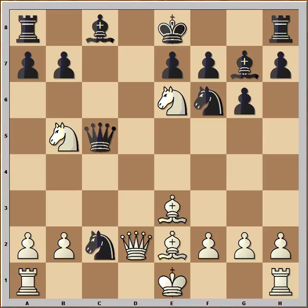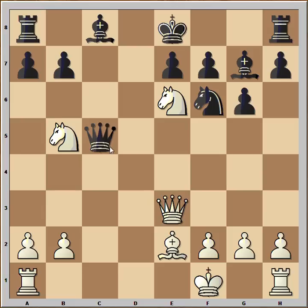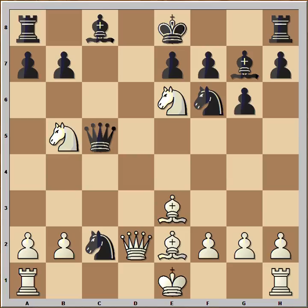It is white to move — what would you play in this position if you had the white pieces? Are you ready? King to f1 is not the right move, because of this variation: then queen takes, queen takes, and black is in the game. So what is the right move? Have you seen this one coming? Well, black was surprised — are you surprised? White sacrificed the queen! Let's see why. Queen takes queen, and it is white to move.